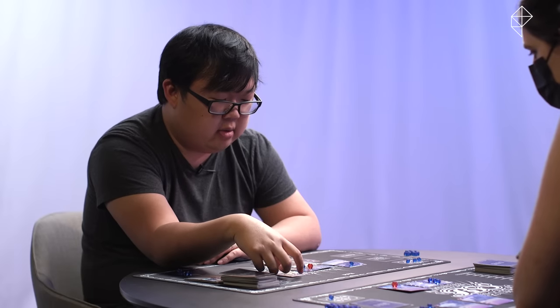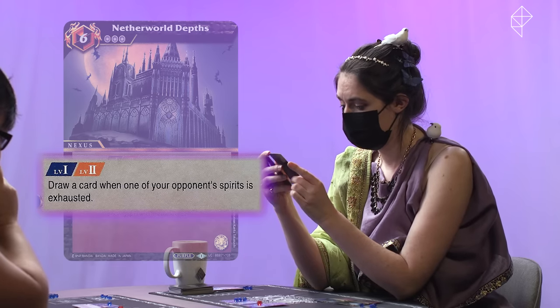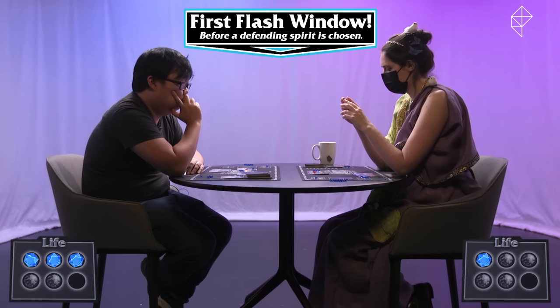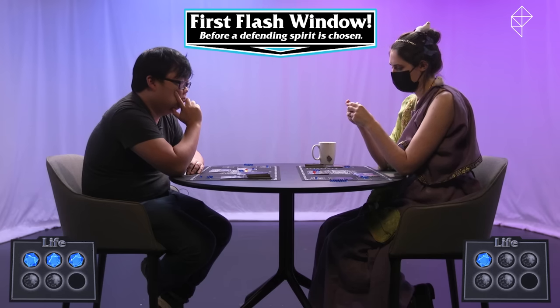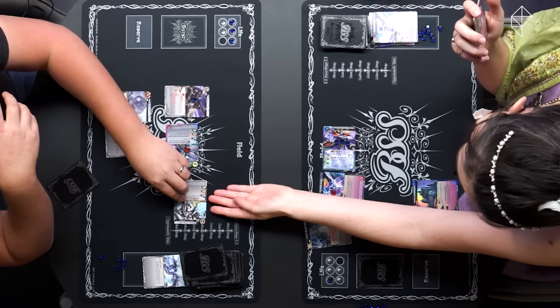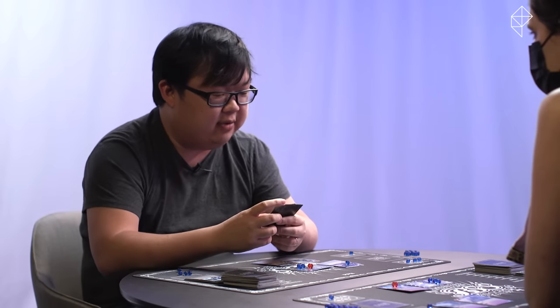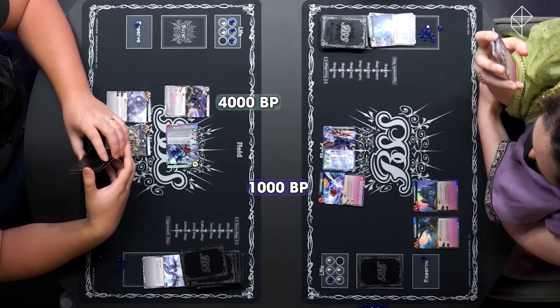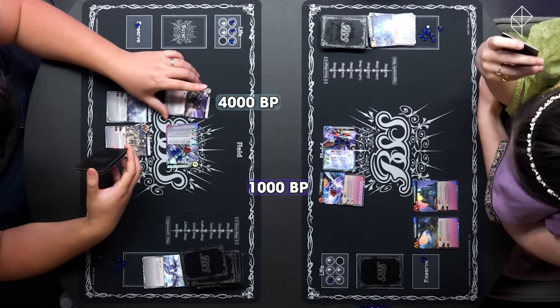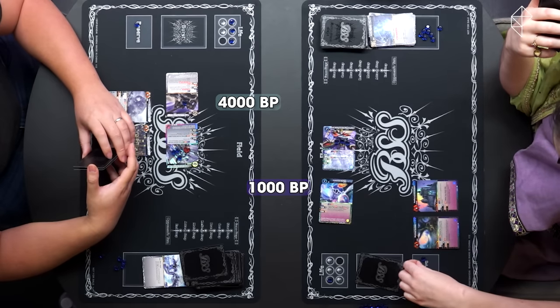I'll attack with Buster Fenrir Cannon — 3,000. Your spirit is exhausted, so I'll draw cards. As a flash action, I will pay three to select one of your opponent's spirits and return it to their hand. And I have chosen Buster Fenrir Cannon. So this goes back into my hand before the attack even landed. I'm going to attack with Type 90 Tankmobile. I shall block with Camelot Knight, who shall be destroyed. I shall draw because you've exhausted yet another card.